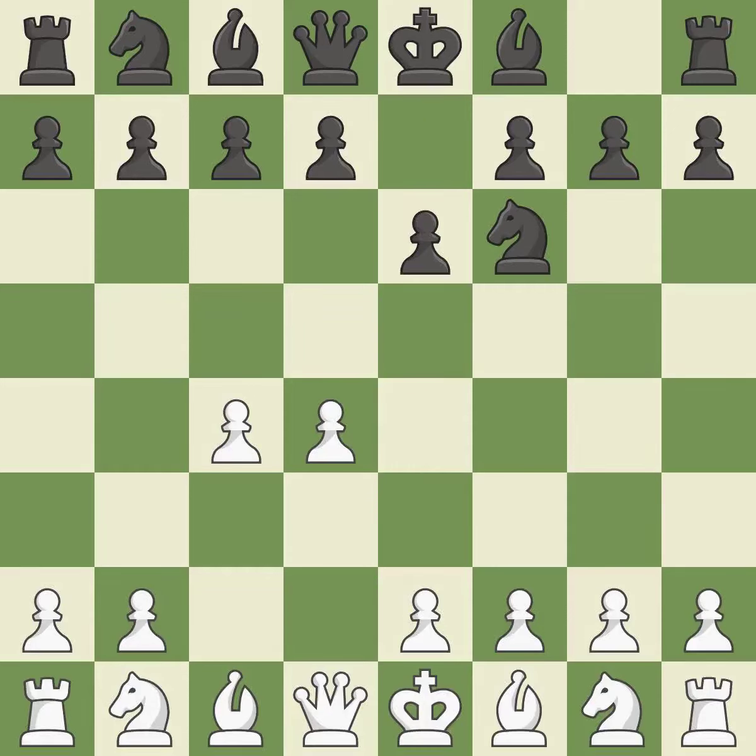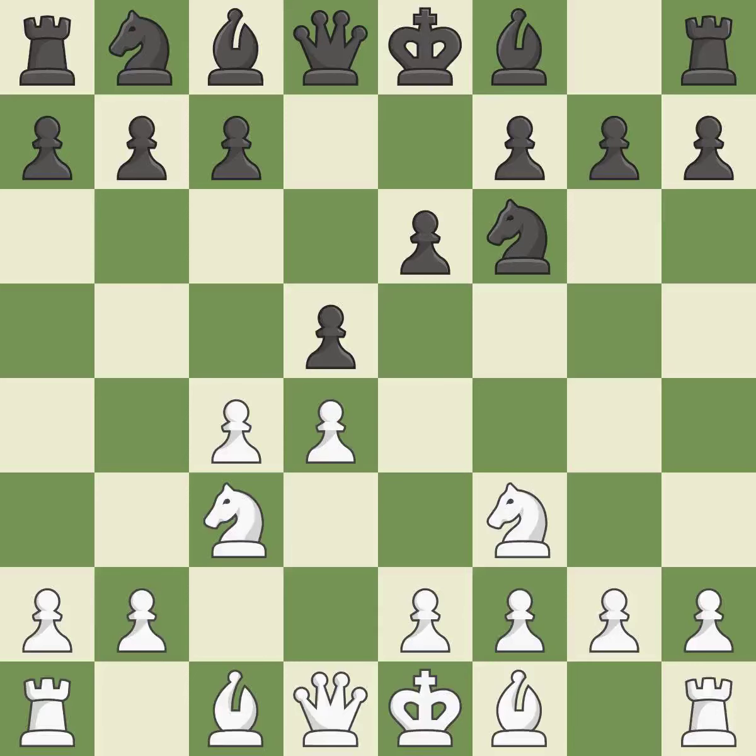The move E6 creates a line for the dark-squared bishop, sets up a rapid castle, and prepares to push a pawn to D5 and recover the piece if it is taken. NC3 develops the knight to fight for the E4 square and to control D5, as it occupies space in the center, attacks the C4 pawn, and aids in maintaining control of the E4 square. By doing this, a knight moves out of its beginning square and into the action. C5 fights for central control, attacks the D4 pawn, and prepares to develop the queenside knight behind the C pawn.